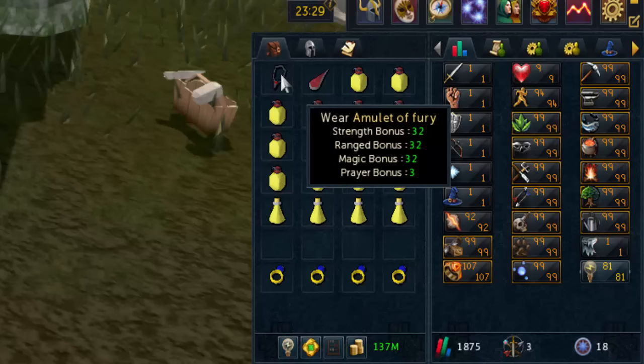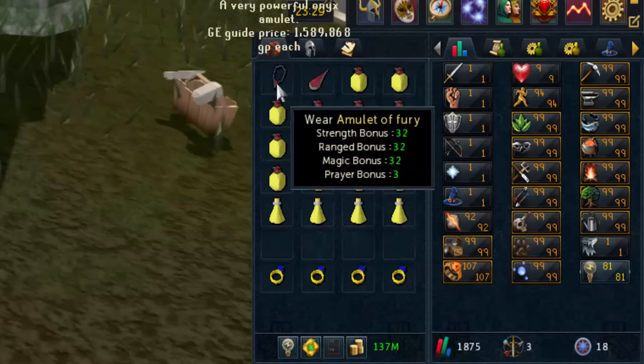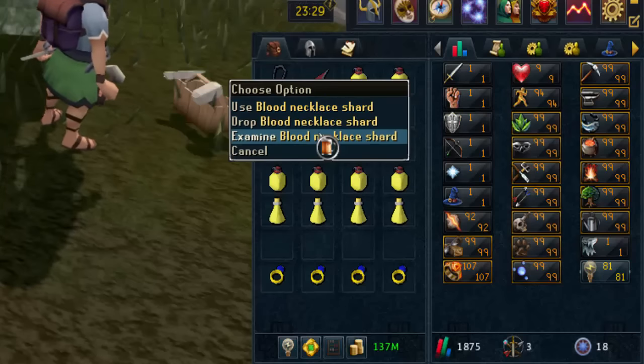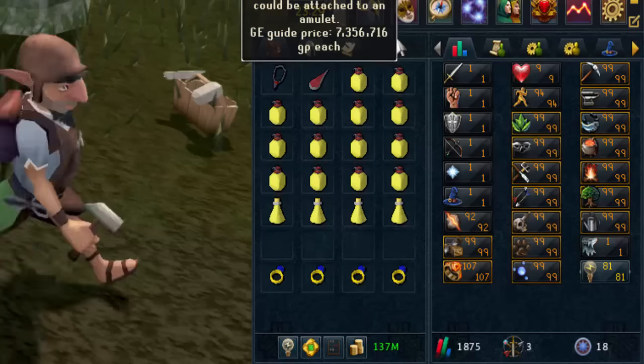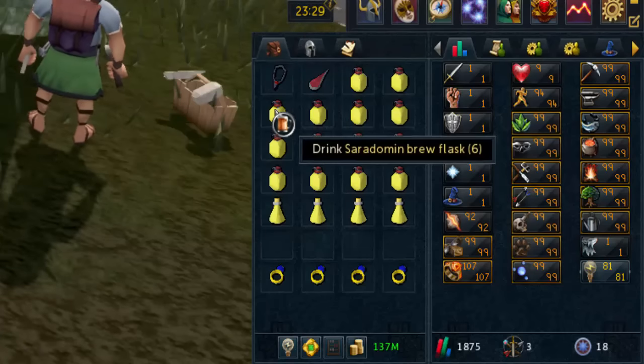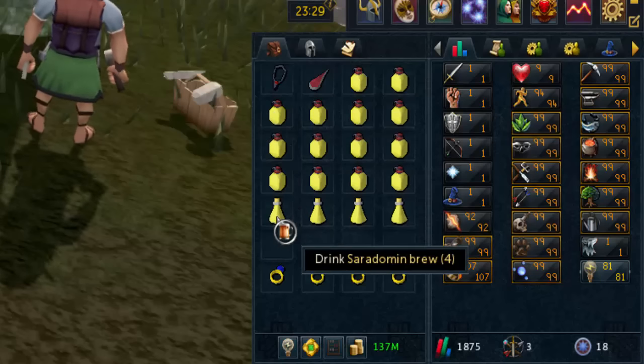First off, you'll want to buy an Amulet of Fury and a Blood Necklace Shard. This should cost you a little under 10 mil, and it's worth noting that after you combine the two, the amulet will become untradeable. Once combined, it has a passive effect that will activate every 15 seconds, causing 200 to 500 damage while healing you for the same amount. This lasts for 60k combat hits, until you will need to refill it for 1 mil.